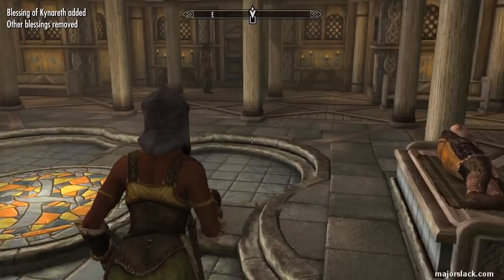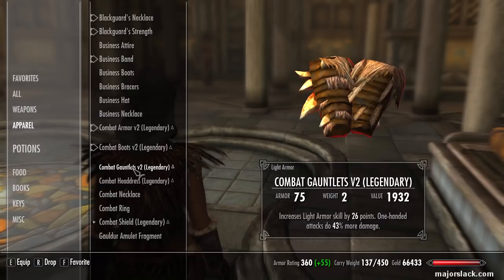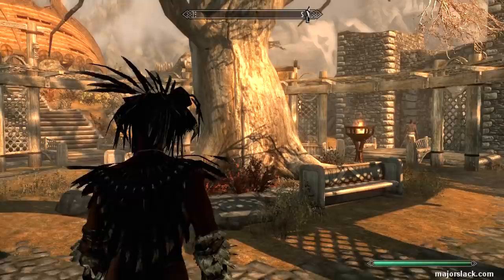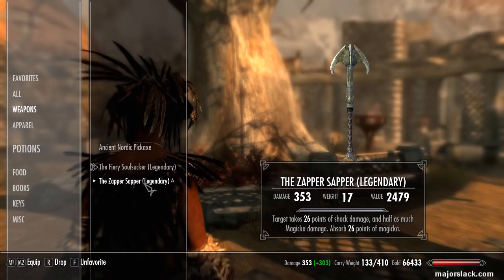I have reached the armor cap, maximum magic resistance, maximum frost resistance, maximum shock resistance, and maximum fire resistance. I have a couple of maces here that really kick butt. The Zapper Sapper - you can read the stats on that - and the Fury Soul Sucker, which is my soul trapper for enemies that can't be soul trapped or are resistant to fire.